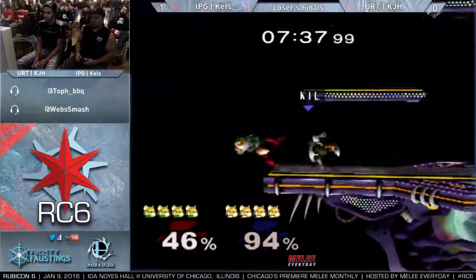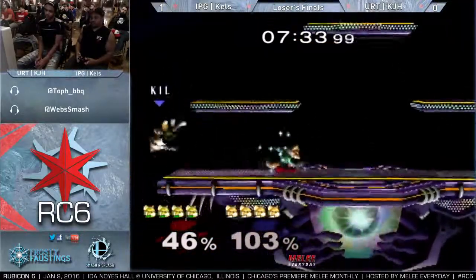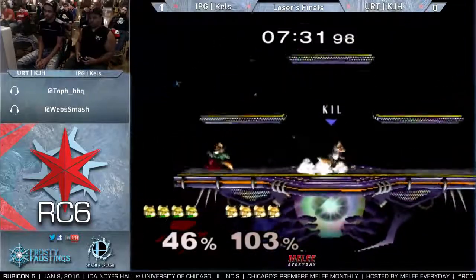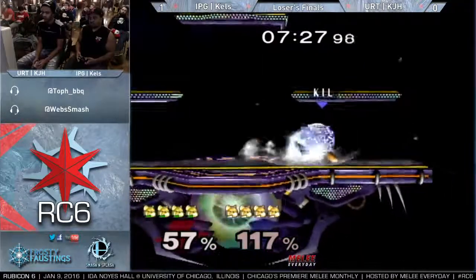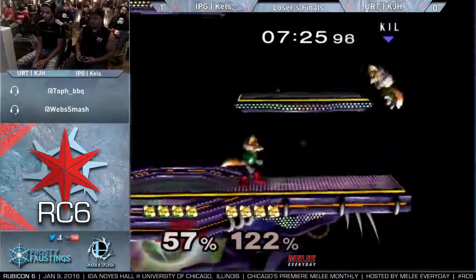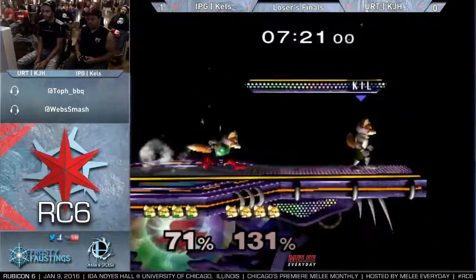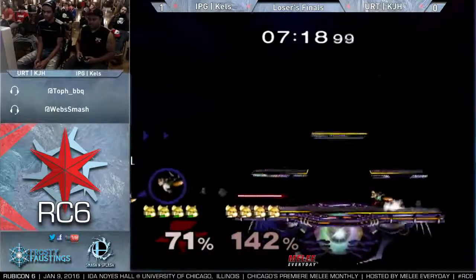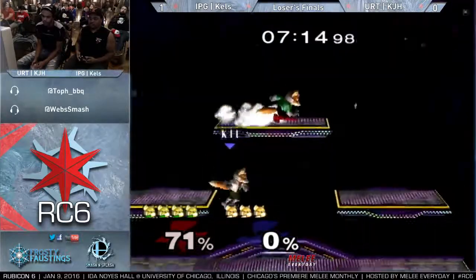Thunder's combo — tricks him up with that slide DI. KJH kind of thought he was going to go on the platform. They're both living off of that. Kels is starting to mix in the grounded double shots — seems like he might be playing a little bit harder than he was earlier. It reverses, which ends up with some bad KJH DI, and Kels does take the first stock.